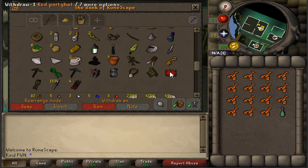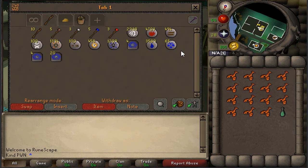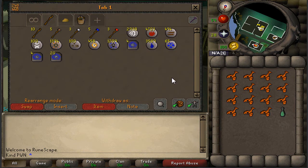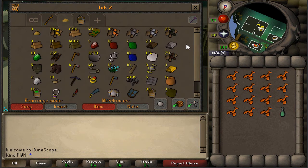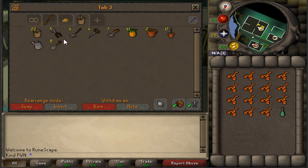I've also got the Red Party Hat, which cost me 50k, and the Prospector Boots from the Motherlode Mine, which gets me a little bit more XP per hour in Mining. There are tabs in Old School — it's really helpful having all the different tabs. The Runes tab is really crucial in 07 because Runes are quite expensive. This is my Skilling tab, probably the best-looking tab — we've got gold nuggets, a bunch of logs from woodcutting, some Rune Essence, and some basic Combat Gear. Then we've got the Farming tab.